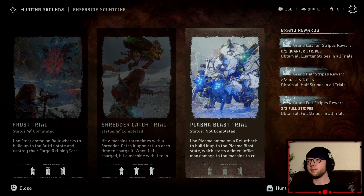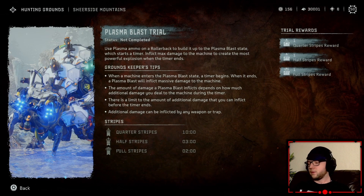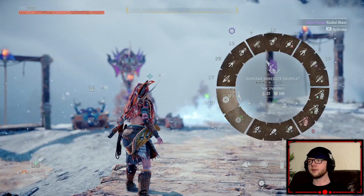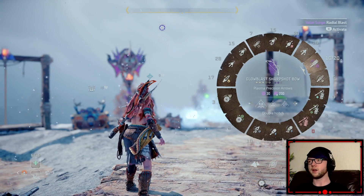Down to the last one — plasma blast trial. Use plasma on a rollerback to build it up, which starts a timer, then inflict max damage to the machine to create the most powerful explosion. I do have that, but we can't use these — it has to be the rollerback. Choose a rope and jump down to start the trial.